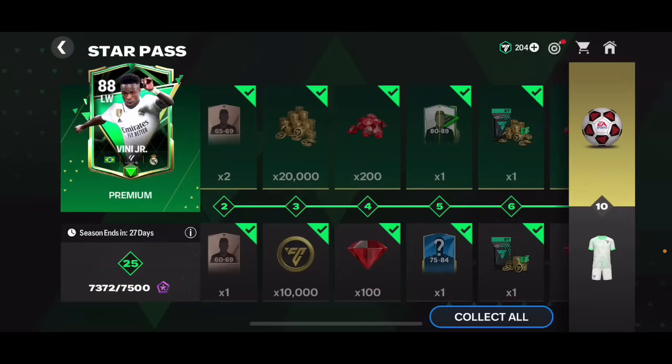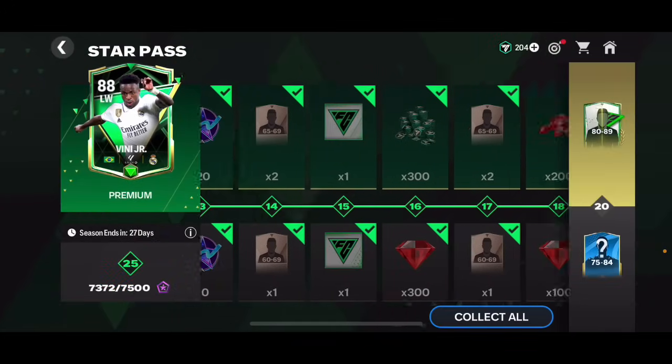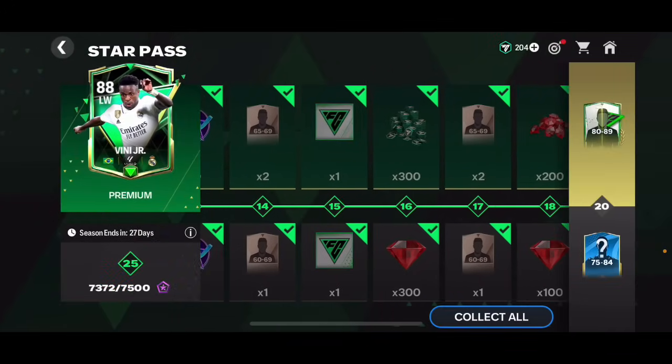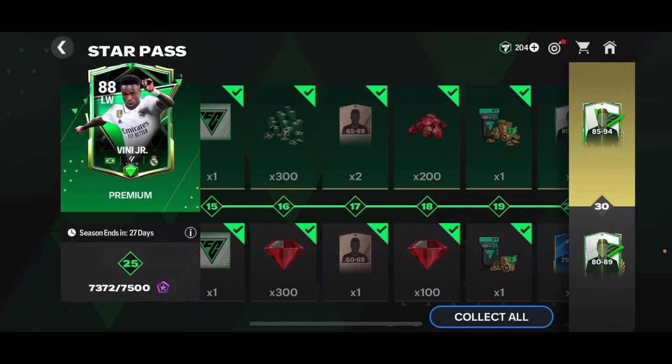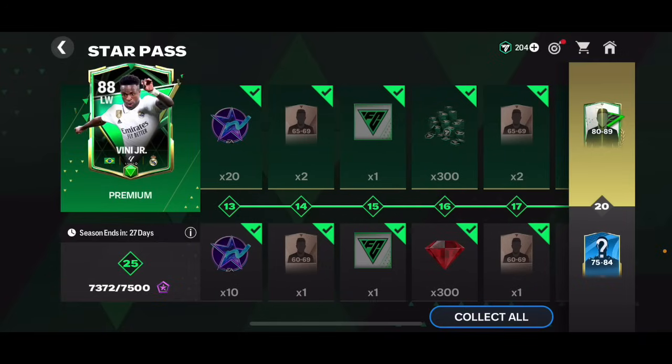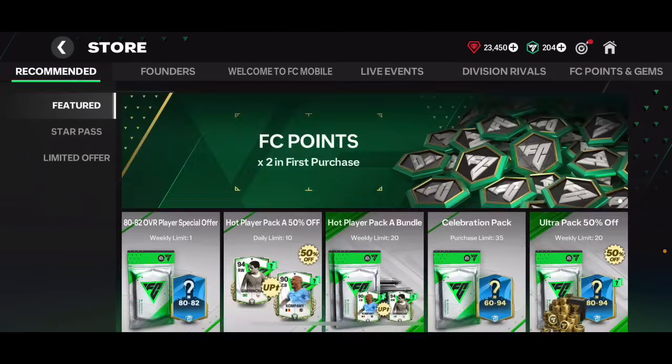You're also gonna get a lot more rewards — coins, players rated 80 to 89 overall, more coins, gems, balls, and star points. Most importantly, you'll be able to get FC points. Normally you need to spend money for those, but in this first premium Star Pass, you can get 1500 FC points completely for free.